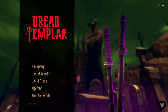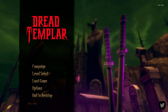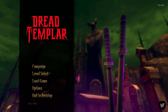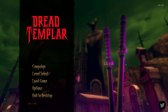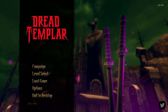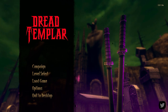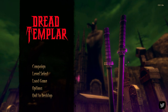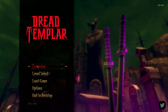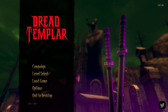Dread Templar is what we lovingly refer to as a boomer shooter — a retro/classic FPS first-person shooter. It is $14.99, it is early access, and it is a pretty solid standalone single-player campaign-driven experience. They definitely play a lot with your nostalgic feelings by throwing in design elements that harken back to the eras of Doom, Quake, Hexen, and stuff like that. It really does a good job of making you feel right at home if you grew up playing those games.